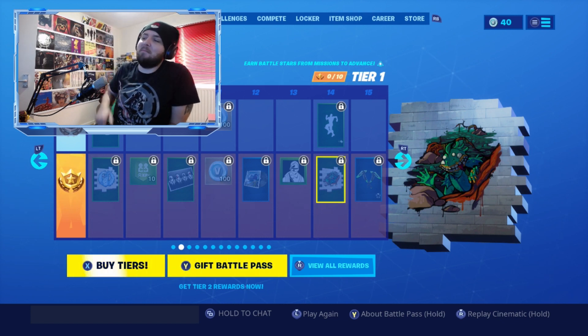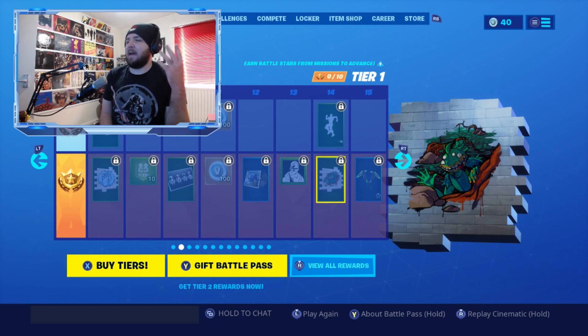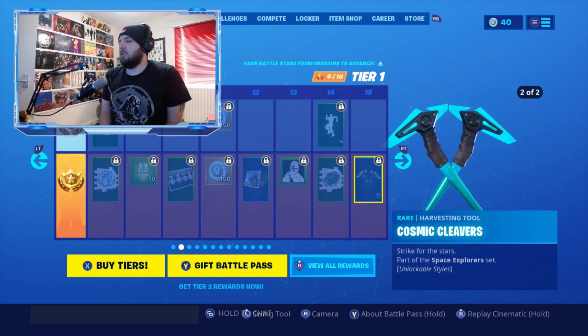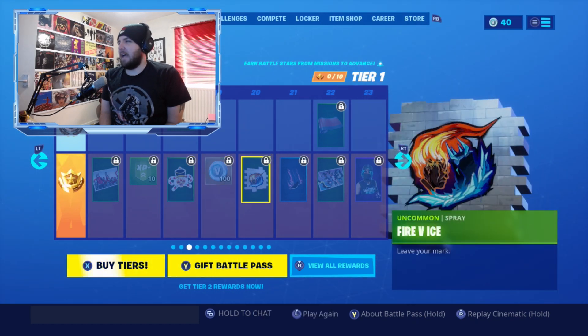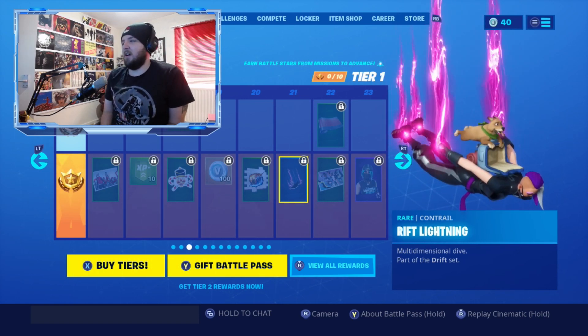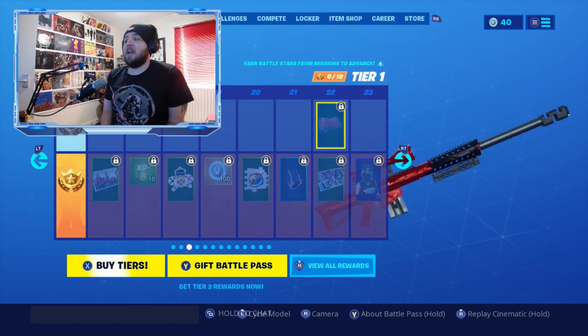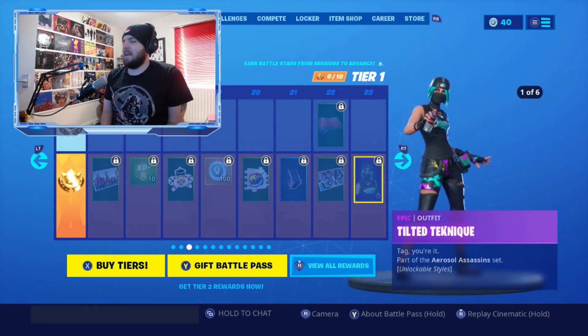There's a traversal emote called Tra La La — you can skip out of a battle, which is cool. Next is the Moisty Maya spray, which I think is a hint that Moisty Mire is coming back, especially since the patch notes mention the map will change over the season. We've also got the Cosmic Cleavers with two color variations, the Downtown Drift loading screen, the Fire vs. Ice spray, and the Rift Lightning contrail.